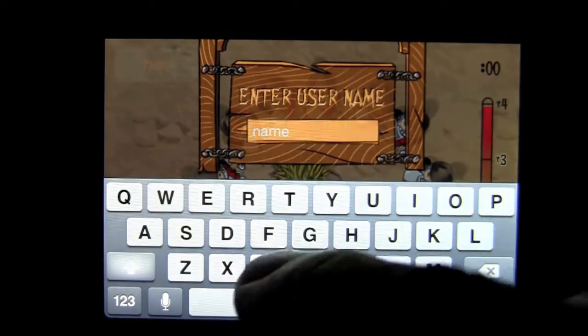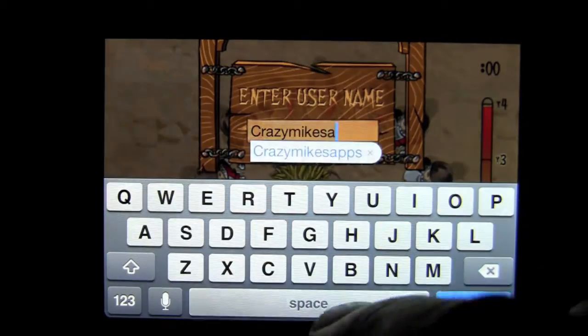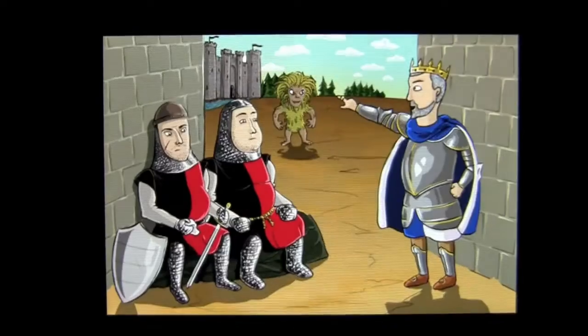Tap on there — you can put your name in. Because there is local as well as global scoring, and you can post your scores to Facebook.